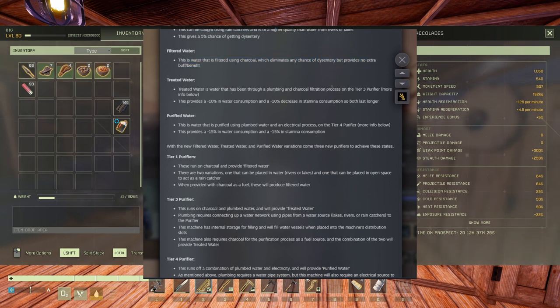Treated water has been through a plumbing and charcoal filtration process on the tier 3 purifier. Pay attention - this provides minus 10% water consumption and minus 10% stamina consumption, so both last longer. Purified water is purified using plumbed water and an electrical process on the tier 4 purifier. This provides minus 15% water consumption and minus 15% stamina consumption. Amazing.